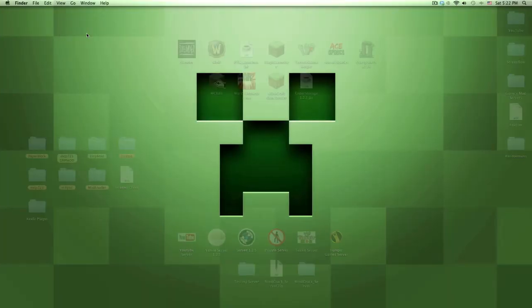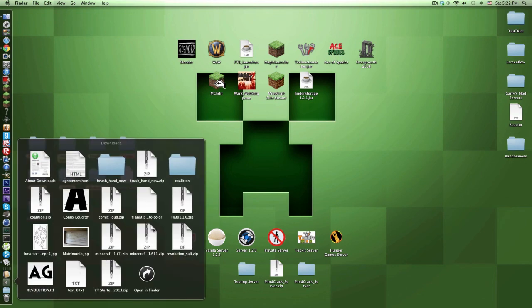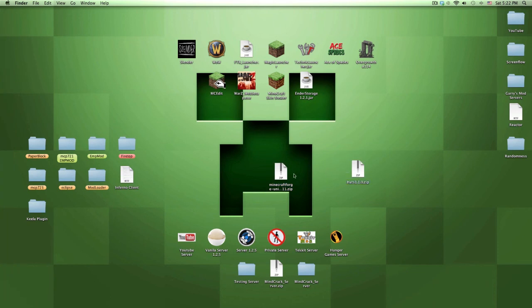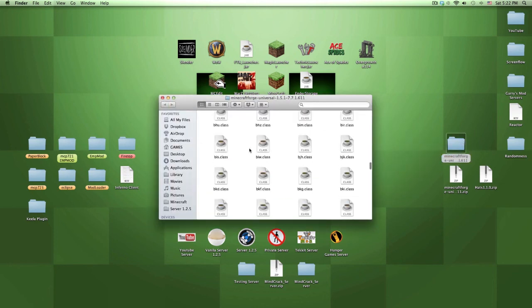Let's go back to the desktop. Now let's grab those files - Minecraft Forge and the Hats mod. They're both here, let's move them aside. First thing you want to do is unarchive the Minecraft Forge zip file, and you'll get this folder with all these files.